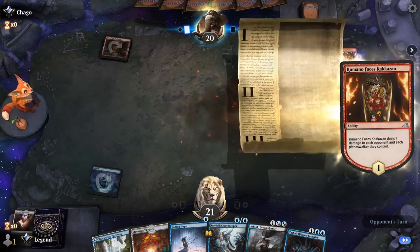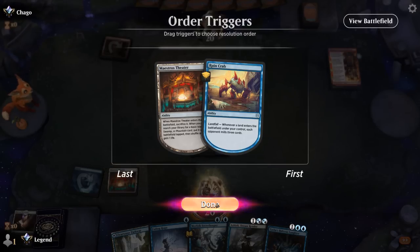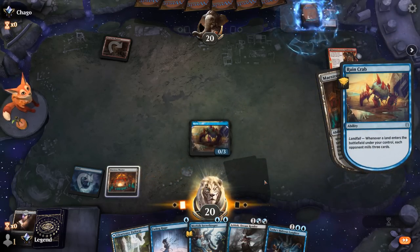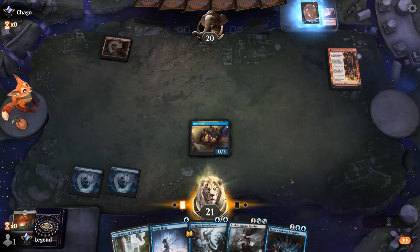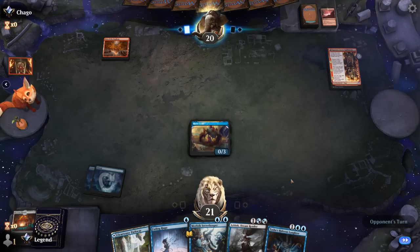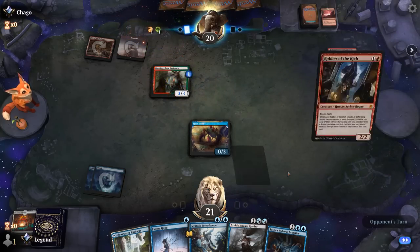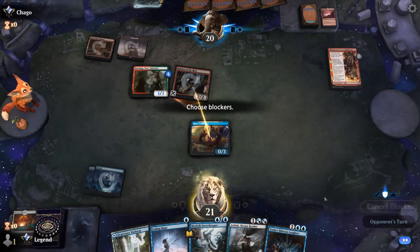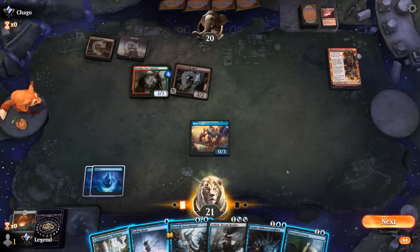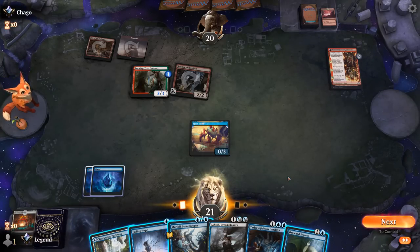Opponent is on a red aggro deck, which can be a tough matchup — although there's a Ruined Crab that'll help. We can get another Island since we have the Pathway for Black if needed. Hopefully we dodge a hasty 2-drop. Burning Tree is also scary. At least a mono-red deck typically doesn't have many 3-damage burn spells to finish off Ruined Crab. Now we can block Robber since Emissary picked up the +1 counter. Drowned Secrets is interesting — we could get it going first and keep up Fading Hope.